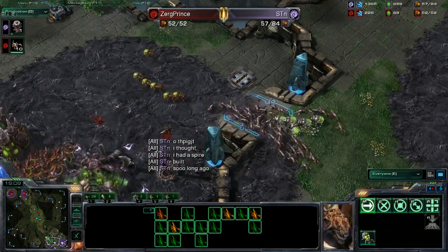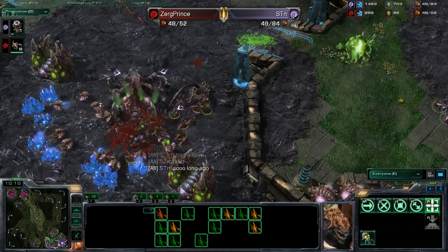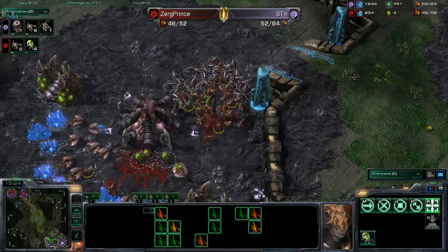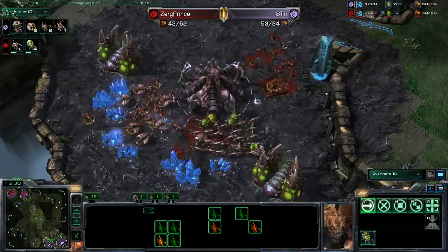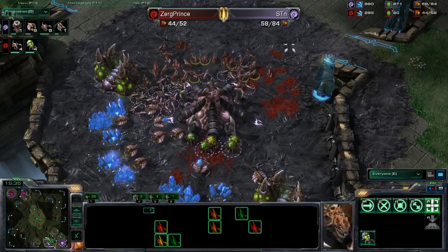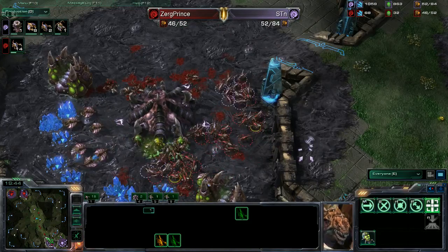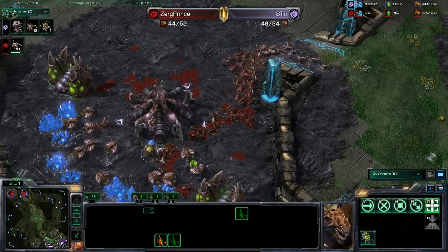I thought he was going to rub it into Zerg Prince's face that he can win this style of game, but since he's in a little bit of trouble now — although he's going to get a good angle here on Zerg Prince. He was focusing the spine — the spine goes down. But Zerg Prince has to retreat. A lot of Zerglings coming in though — this could be the end for STN. He BM'd a little too hard instead of building.